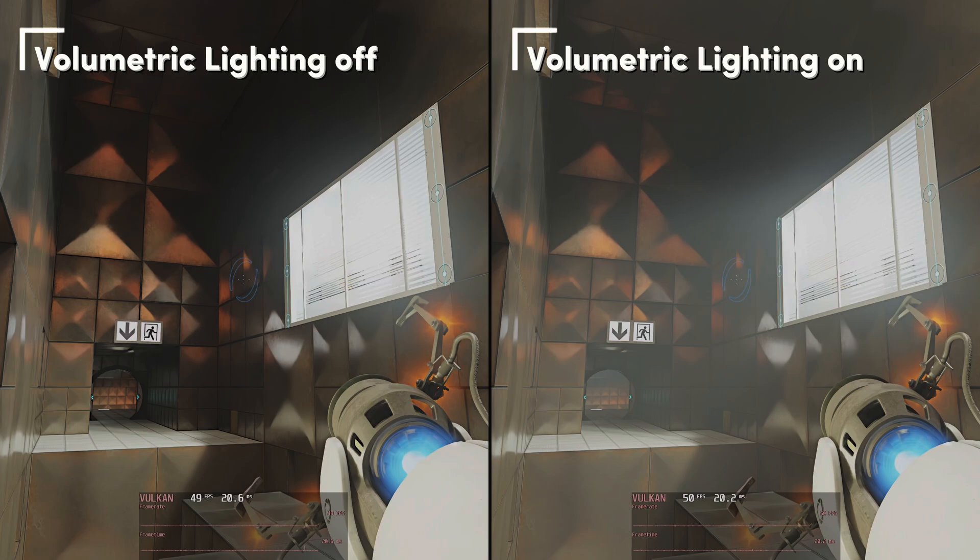Let's compare all the settings separately and see what impact each one has, starting with volumetric lighting. Quite a visual difference without any hit to our FPS, so we'll definitely leave this on. It makes the room feel more moody, a little more mysterious — like this is a very old facility with dust gathered in the air, or smoke from the opening below.